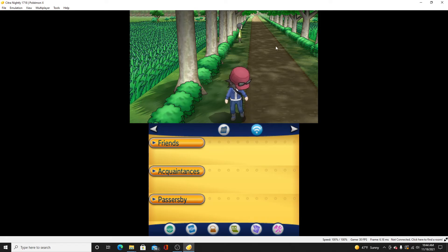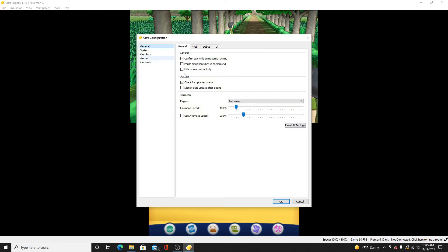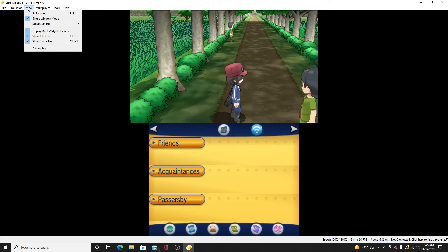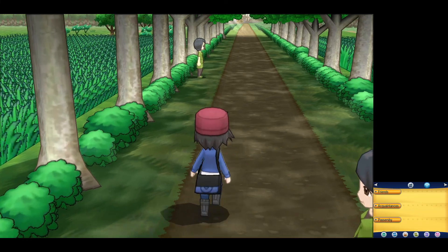Your graphics are going to look a lot better now. But we also need to fix the screen, because there's a lot of black space not taking up your full monitor. Go back and instead of Configure, go to View, then Screen Layout, and click Large Screen. Your main screen will be up top and the bottom screen will be below it. Put it in full screen and look how much better everything looks.